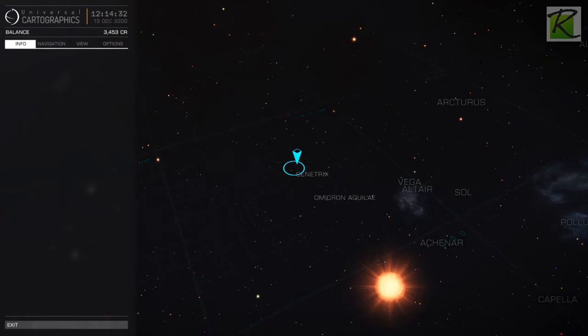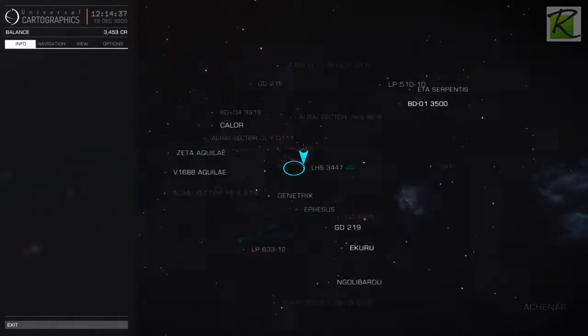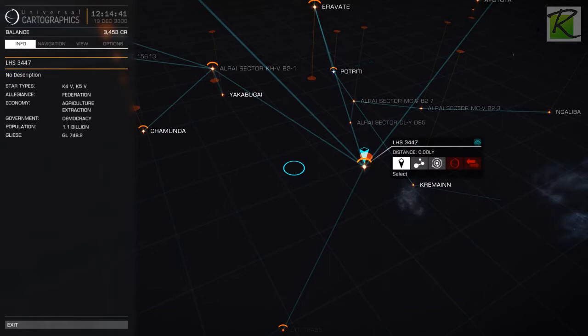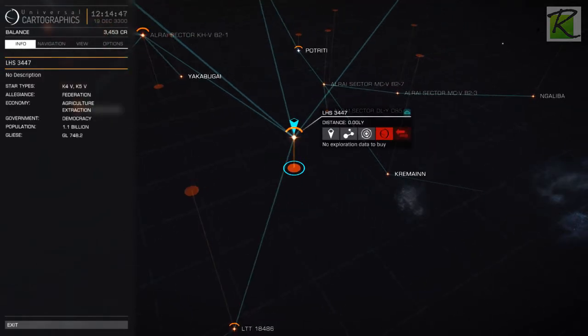All these little dots everywhere. Sol - that's where Earth is, and Alpha Centauri is right near it. Apparently I am here. LHS 3447 - I believe that's where I have a second ship. It has the icon there. That's probably my free Eagle. I should try and go there.